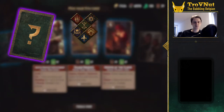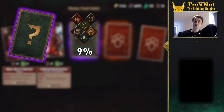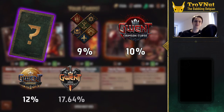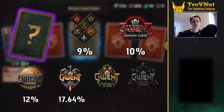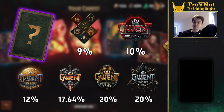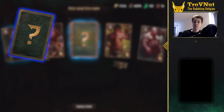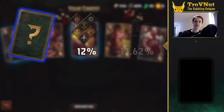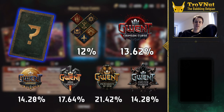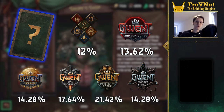For epics, so the purple cards, faction kegs give you around 9% chance to get the epic card you want, while expansion kegs ramp this up a lot more compared to legendaries. Crimson Curse gives you around 10%, Novigrad gives you 12%, Iron Judgment goes up to 17.64%, and both Merchants of Ophir and Master Mirror clock in at around 20% because of the very low amount of epic cards in those expansions. So for epics specifically, definitely grab the expansion keg. Rares end up with a 12% chance in faction kegs and between 13.62% and 21.42% depending on the expansion — again, more chance in the expansion kegs.